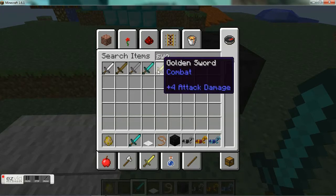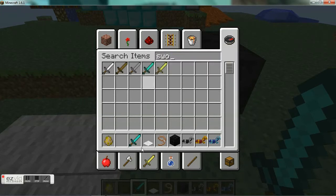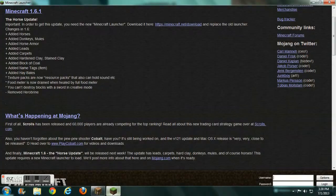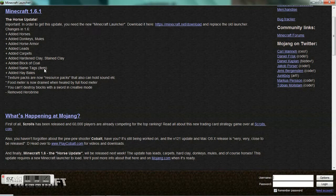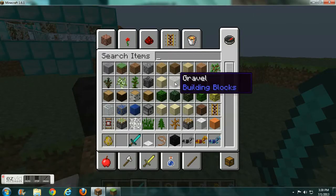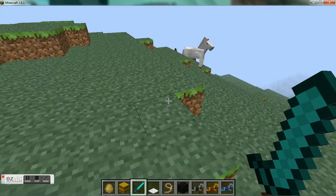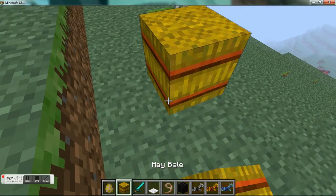In creative mode they're now showing the attack damage, which is pretty interesting. I bet for other blocks they'll show block damage and stuff. We also have name tags — I think we've always had name tags but I'm not entirely sure.